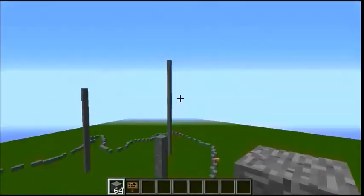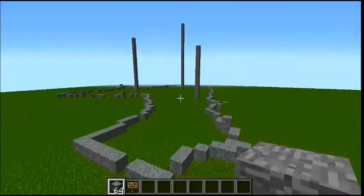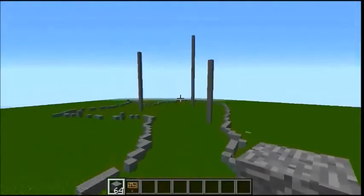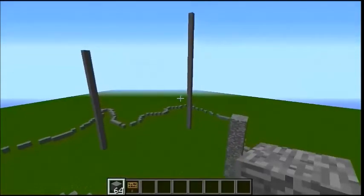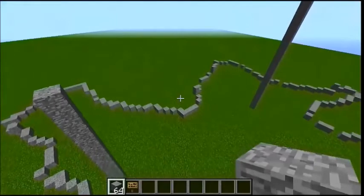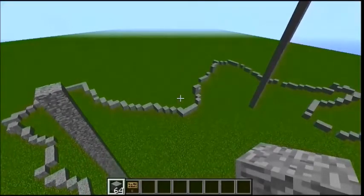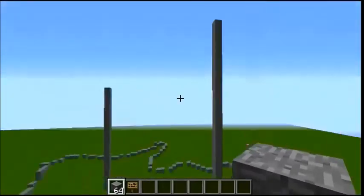This is going to be kind of staggered, and maybe the path could be here if there's a path that winds up it. Those are our high points. Step five is I define key edges or slopes, or bases, or tops, or whatever.